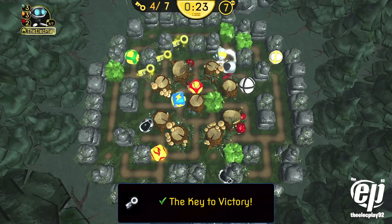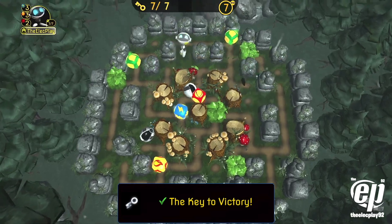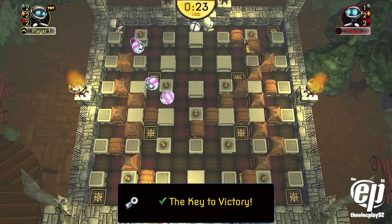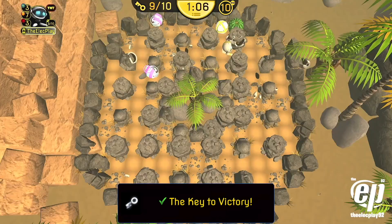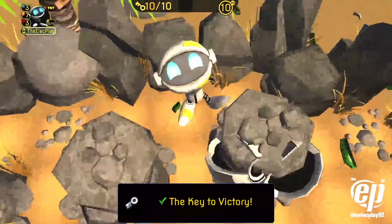Understanding the importance of where to place bombs on the map is the true key to victory. Bombs are more destructive when they are placed in intersections instead of between walls. When bombs are placed in intersections, they explode in four directions. When bombs are placed between walls, they explode in two directions.